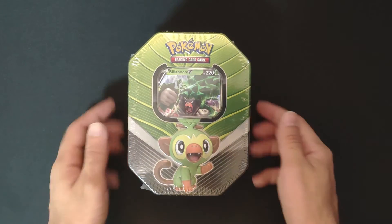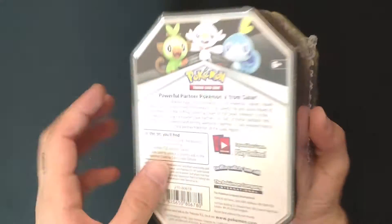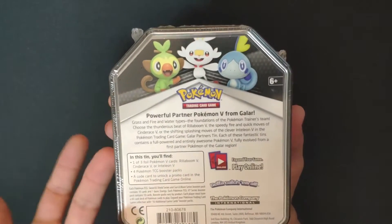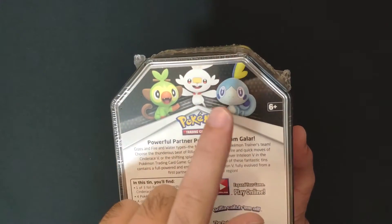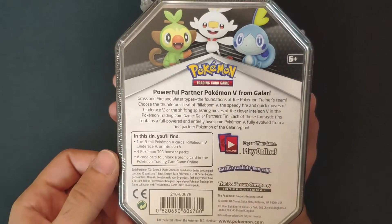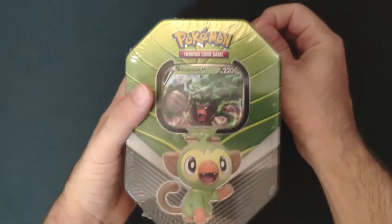Hi everyone, today we are opening the real boom V tin, or the Grookey tin. This one is from the partner Pokémon V — this is the first introduction to the Galar trio: Scorbunny, Inteleon, and Grookey. Inside this tin you're going to have four Pokémon packs, a code, and a promo featured here. Let's open it up and see what we can get.